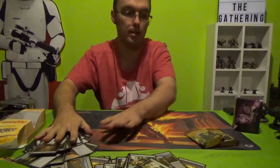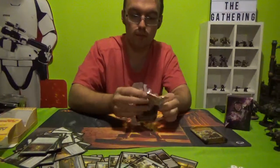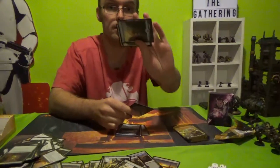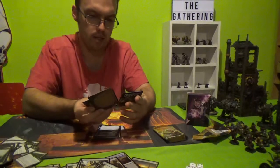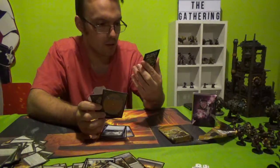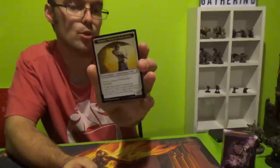Now the fun part — the boosters. We're going to skip straight to a full art land, a token creature — zombie human cleric. Tesaument Vizier of Naktamun is legendary — at the beginning of combat, 2-2. I don't know his cost or how you get him, but interesting.